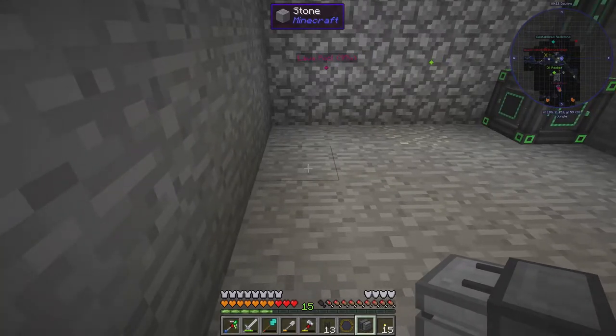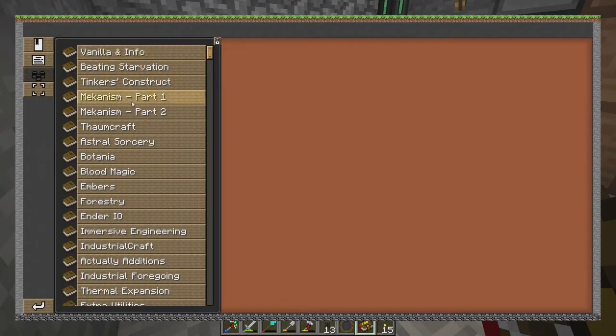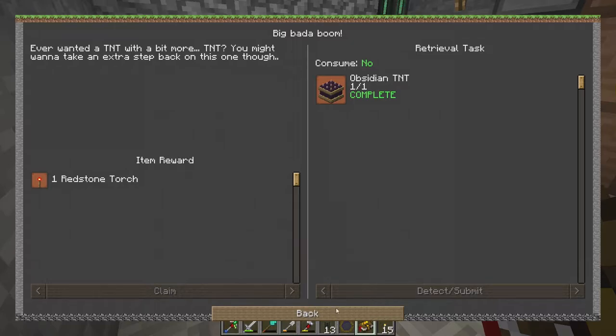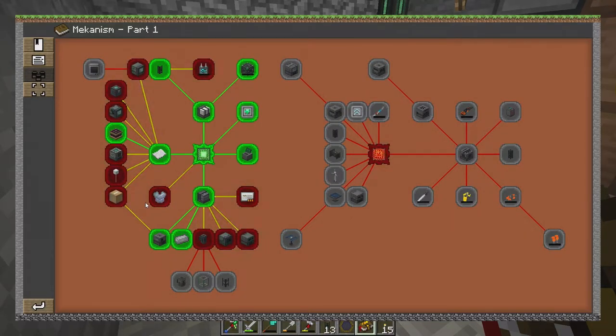We're going to put this over here — let's say it's going to go there. We also have the heat generator, because that was part of the quest book. I've already kind of branched out and did a couple of these. I accidentally got this and I don't know how — the inspector must have gotten this. I don't remember getting obsidian TNT, so that must have been something the inspector got as a reward.